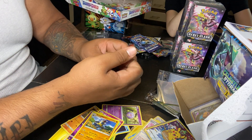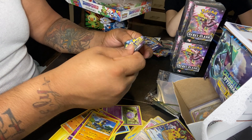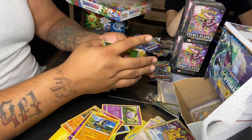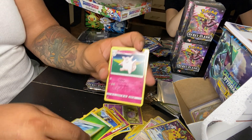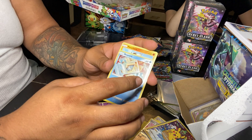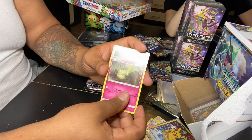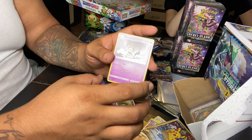Next we are going to Guardians Rising. Code card, four to the front. We got Grass Energy, Max Potion, Clefable, Lampent. Nice Snom card there — looks like he's chilling in the fridge. Penchan, Bellsprout, Cottonee, Carvanha, Deli Bird Reverse Holo, and a Mimikyu Holo Rare. It's a good start — hopefully we get something a little bit better in the next pack.